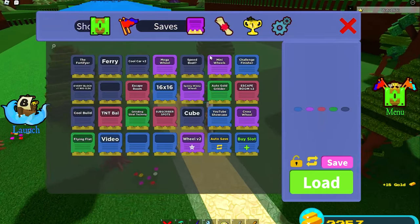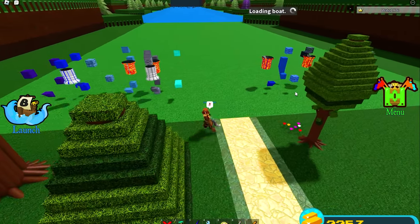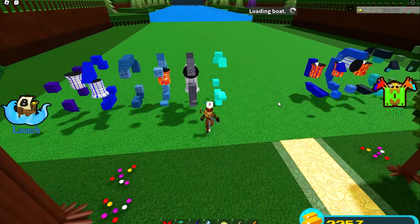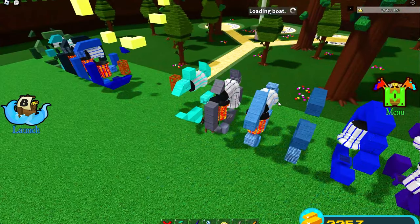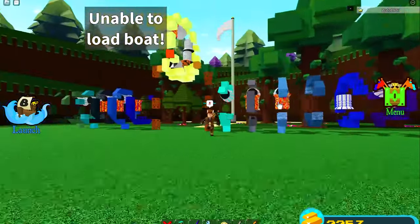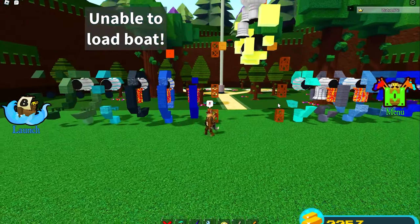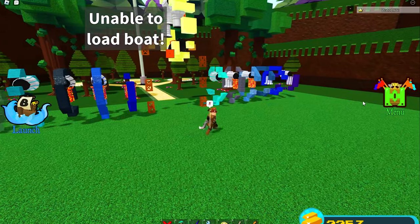This is a better job for the mini wheels. If you remember what those are, they are really just small basic things that you can take to the end of the course. It failed to load the boat — I really don't know why it does this, but all my old saves are corrupted for some reason.